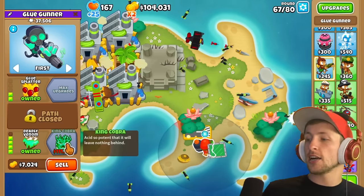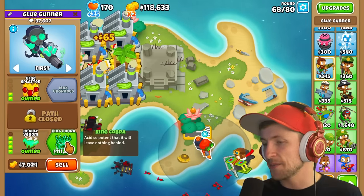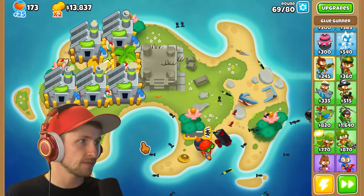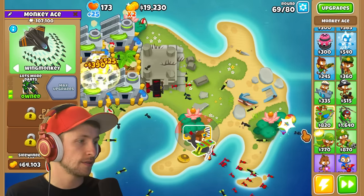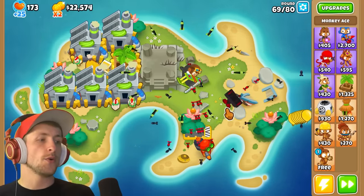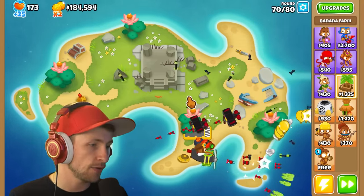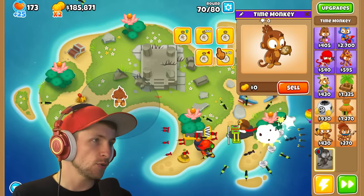Now we're about to be able to get our King Cobra upgrade — I'm so excited. Alright, we just bought the King Cobra upgrade. Are we going to see how powerful it is? I think this tower is just so strong that you won't be able to see how powerful King Cobra is. We can sell all of these banana farms — we don't need any of them. Now we have like $184,000.